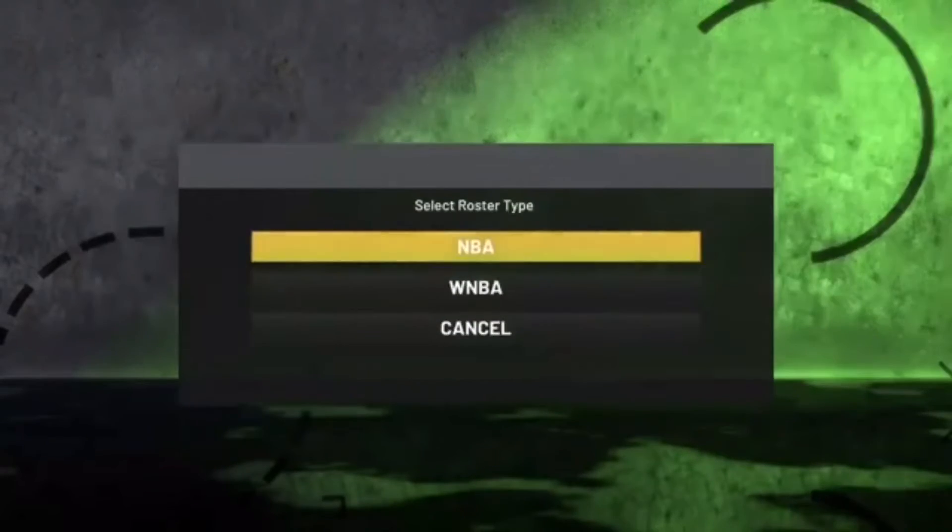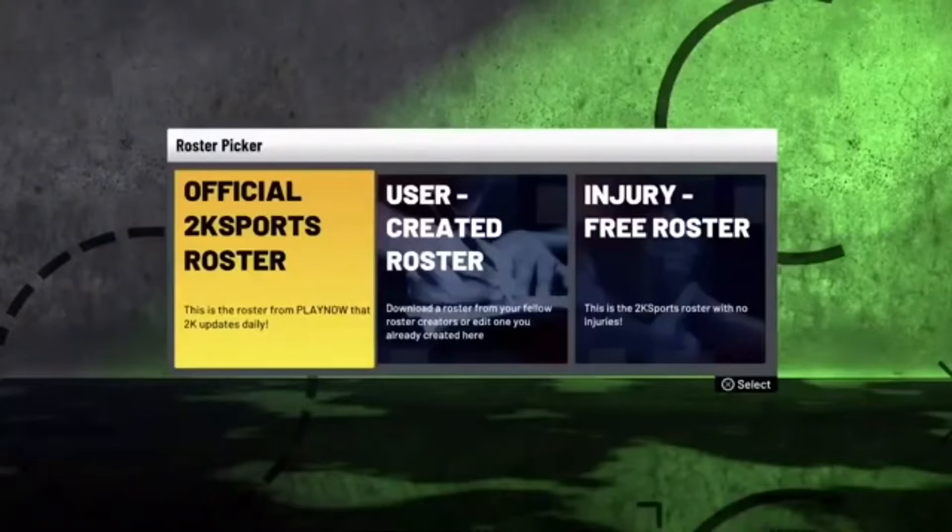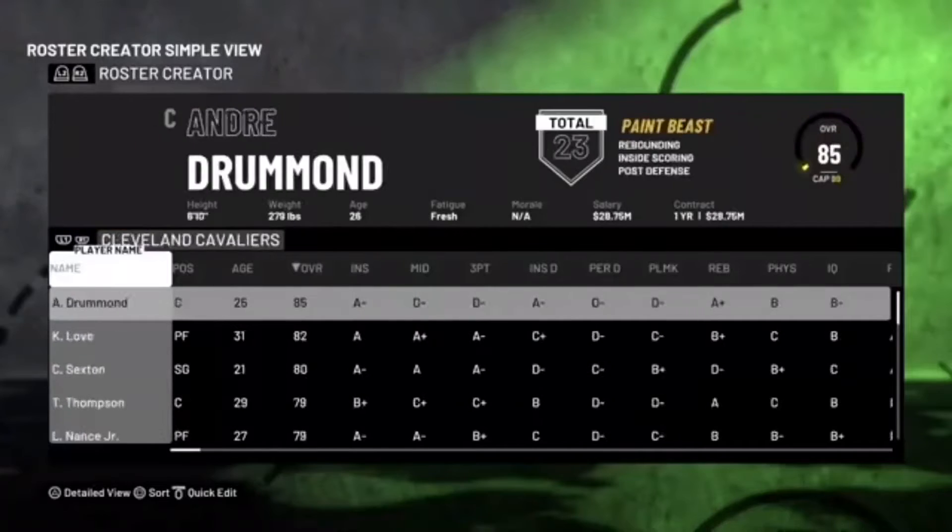Head into MyFeature, then hover over Roster and go to Create a Roster, then select the NBA. Once you get to the roster picker, simply hit Official 2K Sports Roster.